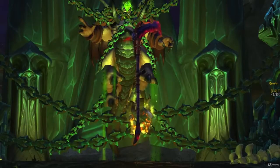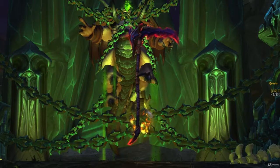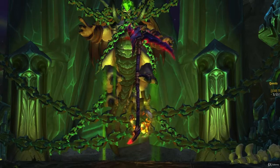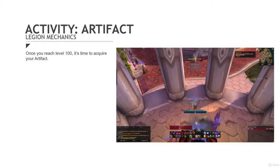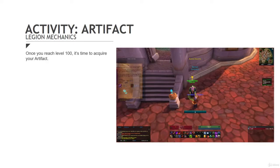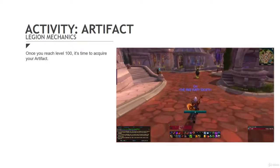If you haven't entered Legion, the first thing we'll be doing is obtaining our artifacts. The questlines that lead up to the acquisition of these storied weapons are pretty neat, so I recommend doing them when you can for all of your available specializations. Once you reach level 100, you'll be prompted to acquire your first artifact. As you progress through several levels in Legion, the quest for other artifacts will unlock and can be accessed from your order hall.